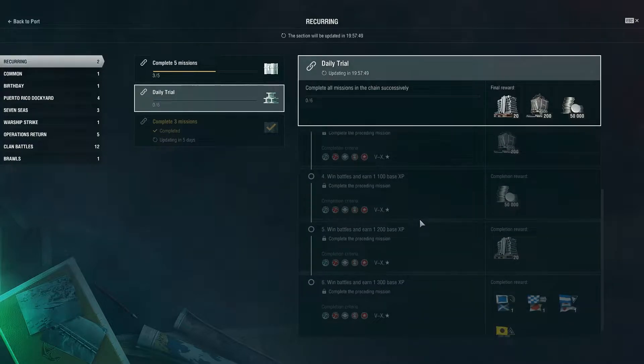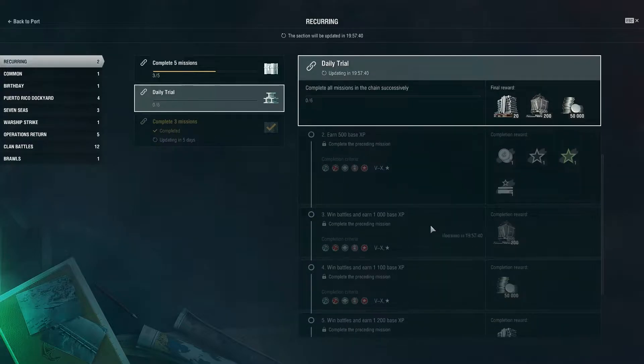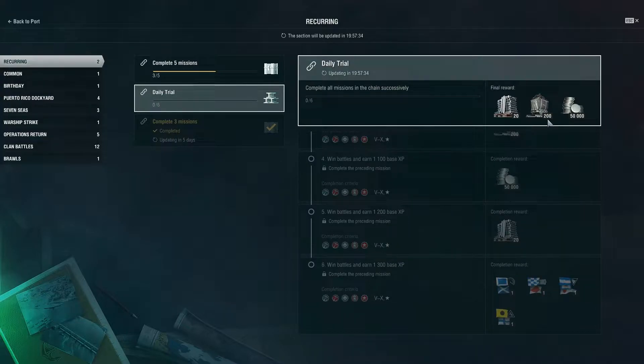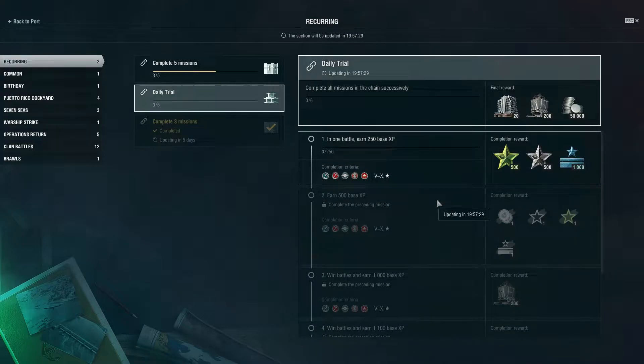There are six daily trial missions in sequential order, one through six. By the time you get to the third one you get 200 coal, and upon completion of all six you earn another 200 coal. So right there that's 400 coal total. As a newer player, this is really going to be the beginning of your main way of earning and collecting coal. That's number one.